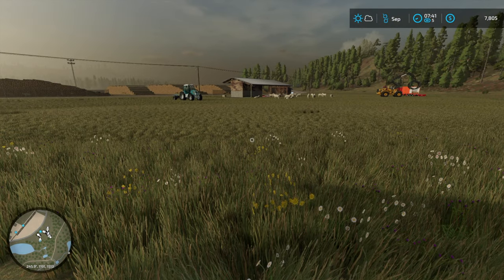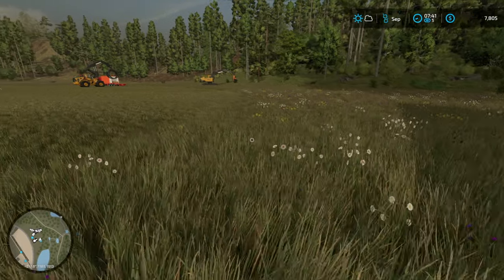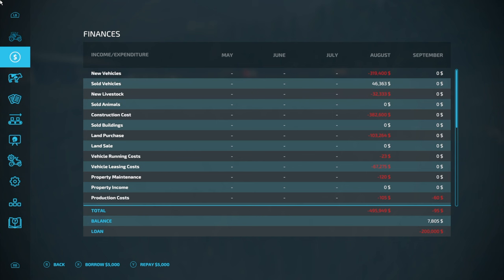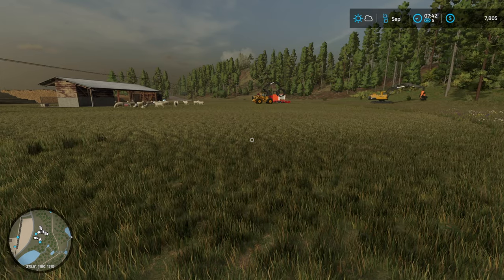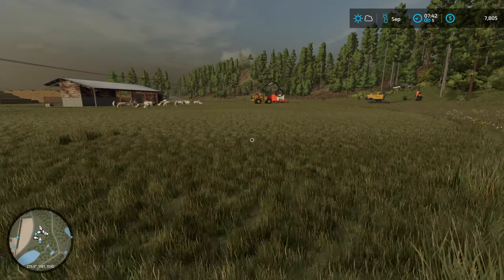Hello everybody and welcome back to Silver Run Forest here in Farming Simulator 22. I woke up this morning with some very disappointing news - we already have a $200,000 loan which I didn't know about when we started. I thought we had $500,000 to call on, but we only have $300,000 because there's already a $200,000 overdraft.